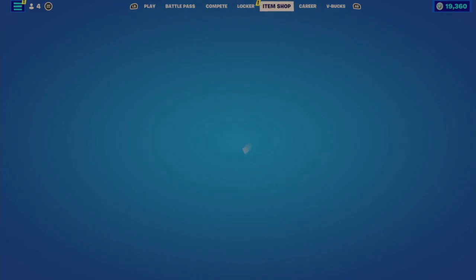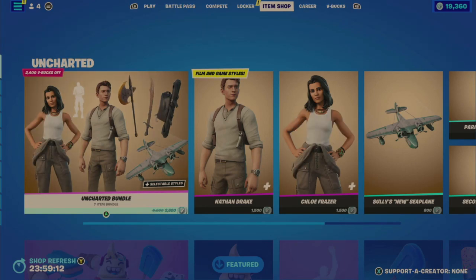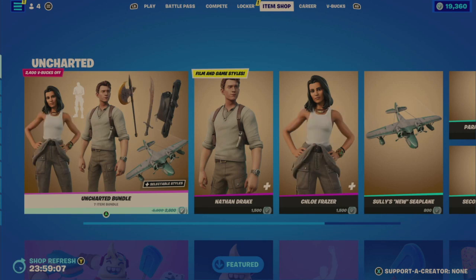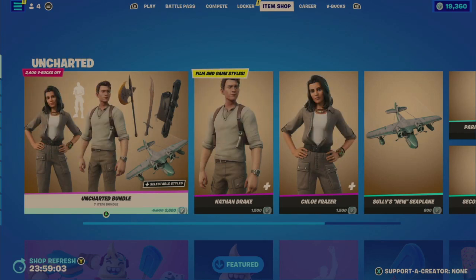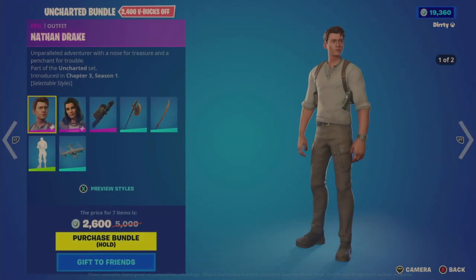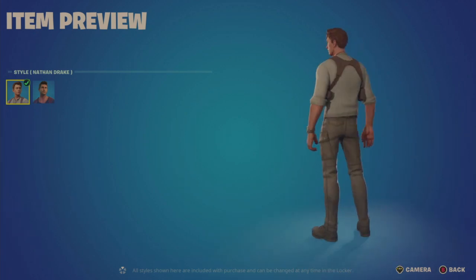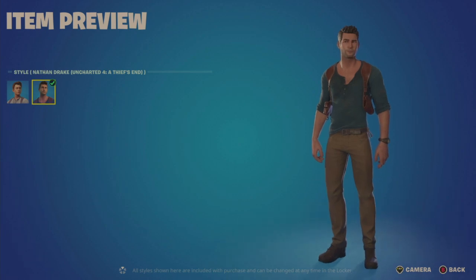All right, so on to the video. Let's go look at the item shop. We have Uncharted — they brought them back. We have the Uncharted Bundle, a seven-item bundle for 2,600 V-Bucks, 2,400 V-Bucks off, with selectable styles. Here we have Nathan Drake — this is like the film or movie version — and this is the Uncharted 4 video game version.